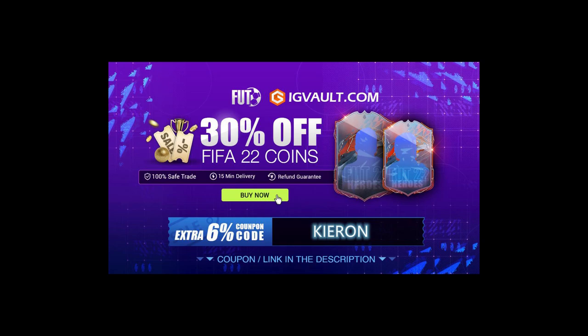If you need some coins to improve your Ultimate Team, the cheapest place to get them is at IG Vault — there is a link in the description. And if you use the code Kieran at checkout you'll get yourself an even bigger discount off your order.